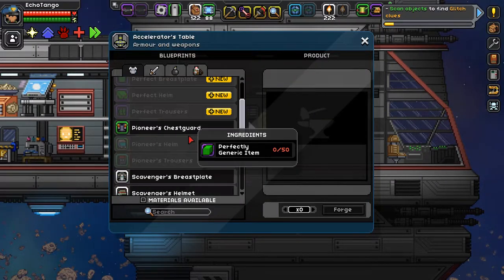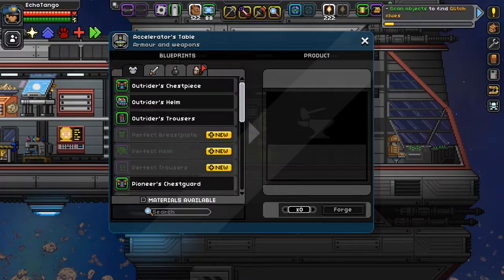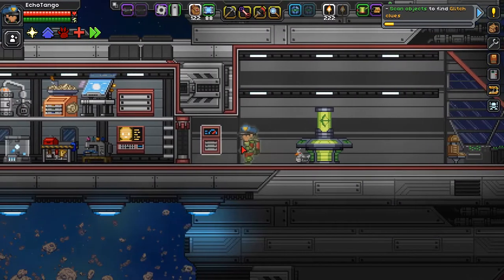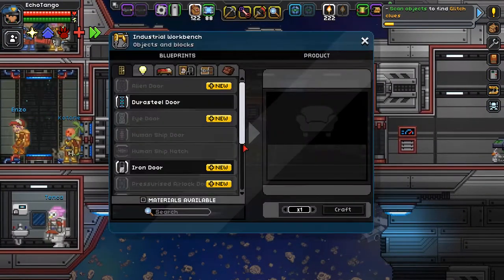Anyway, I'm gonna go store those other things away, and I need to go take a look at what the cooling EPP requires. Okay, so I have all that. I need a battery and a cryonic extract. Let's just go ahead and make those now since I can.